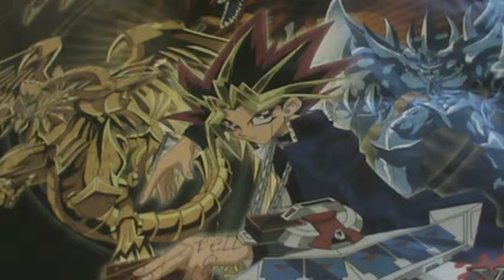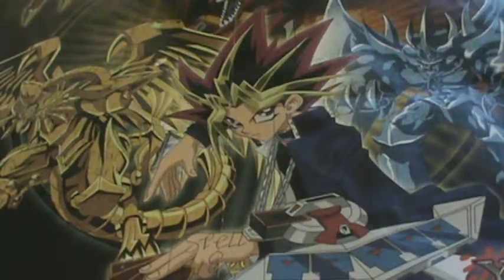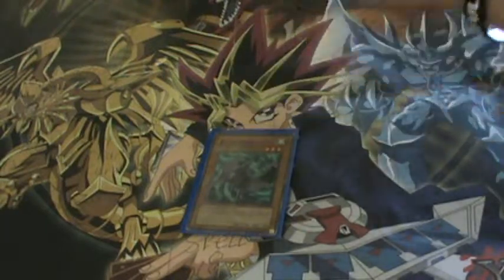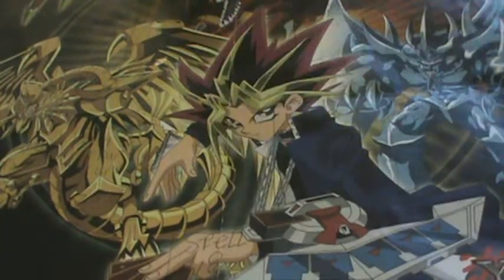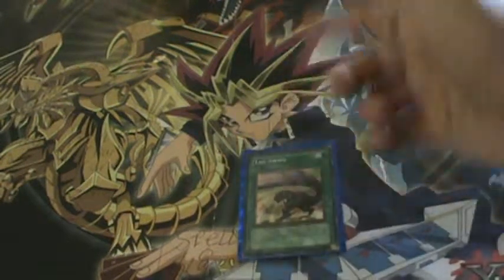I don't have an extra deck on the other one — well, I did, it's like two cards, Triangle Ecstasy Spark. But this is my extra deck, it's ten cards. Three Tracodons — all limited edition, all in good to fair condition. They're Vanillas, not something I wanted in the deck. A second Black Terra, because you can't have enough Black Terras. The Bonding H2O I was talking about — combines two Hydrogadons and one Oxygadon, but I'm still waiting for a Water Dragon. Another Tail Swipe.